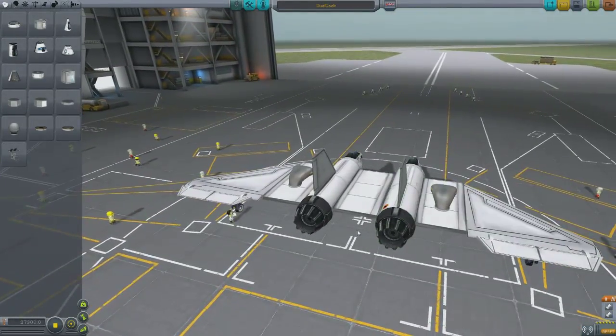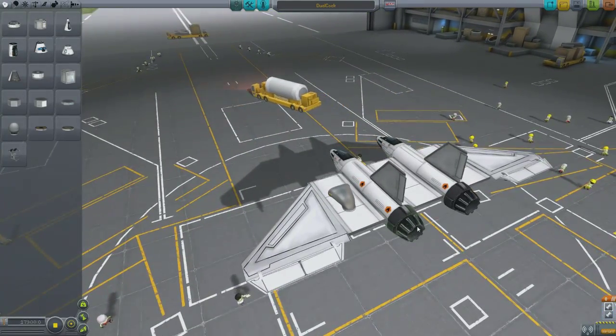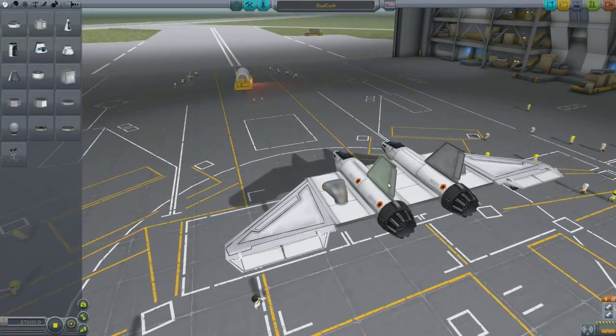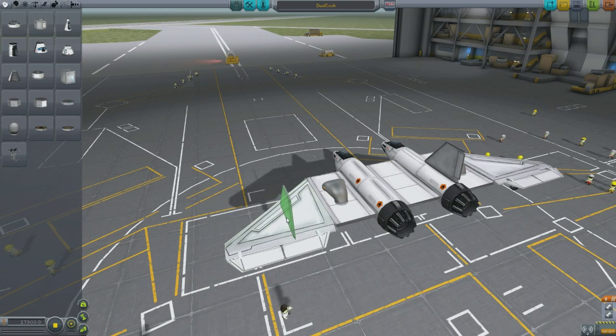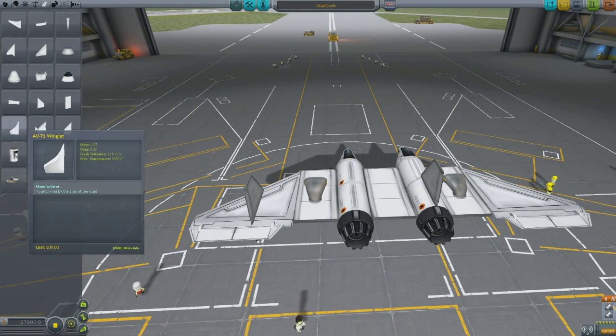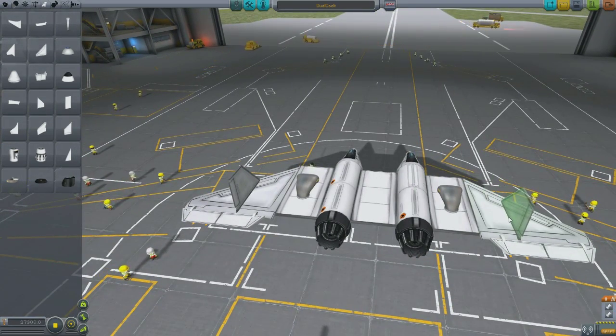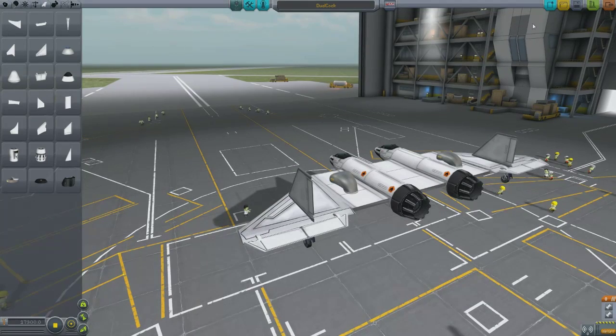Let's go back to the space plane hangar and see what modifications we can make. So what do we think was the problem? Just trying to barrel roll too early probably. I might move these little Delta Deluxe winglets out to the wings of the plane, see if that aids stability and gives me a great flight experience. Apologies to the pilot — you are now dead. Whoopsie!